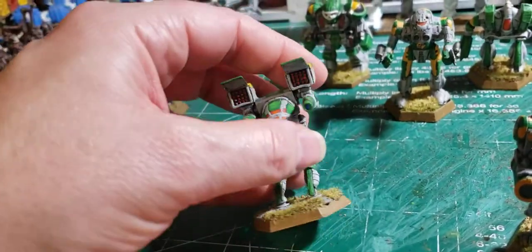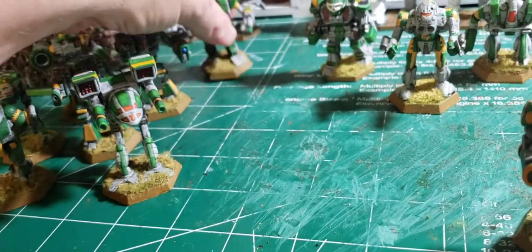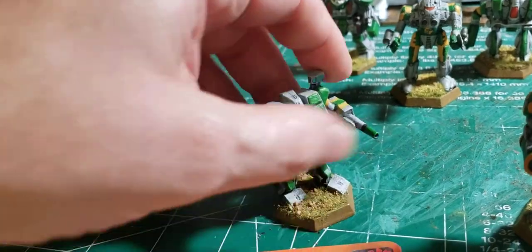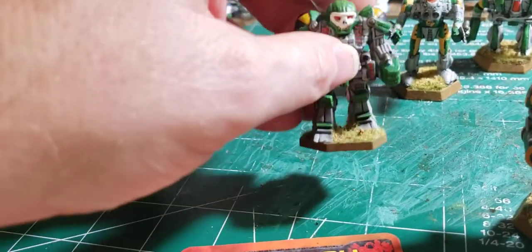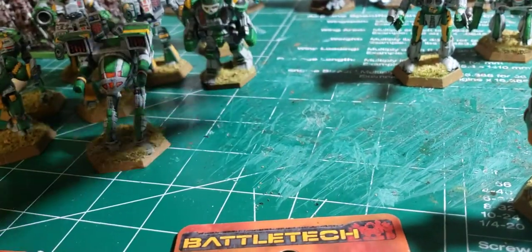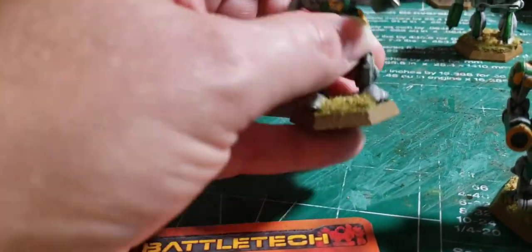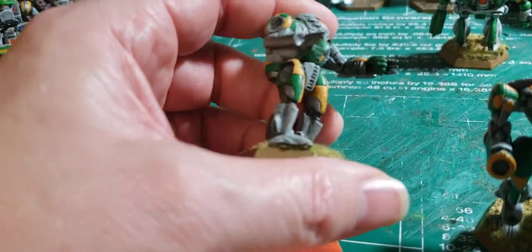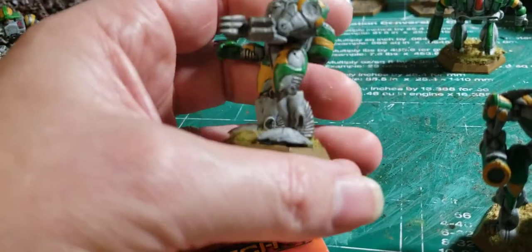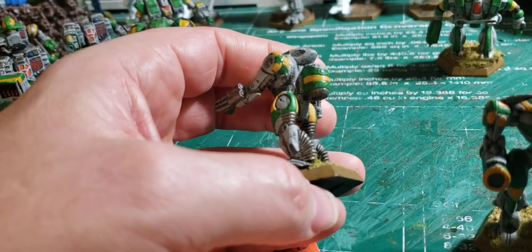And then we have the Catapult — that's the Catapult, we've seen that one. And we got the Warhammer, all ready to roll. And we got the Atlas. And I think this is the Pillager — that's the Pillager. Got the old tri-color, a little bit of everything going on there.